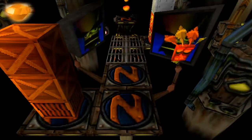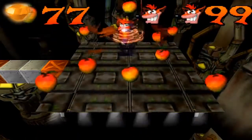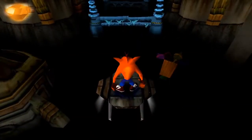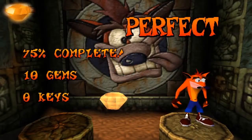The second gem is the orange gem, which you can find in the Generator Room level on the third island. To get the orange gem you will need to break 44 crates. This level is pretty straightforward — no sneaky crates or difficult things. Just take every crate on your way and you'll be fine.